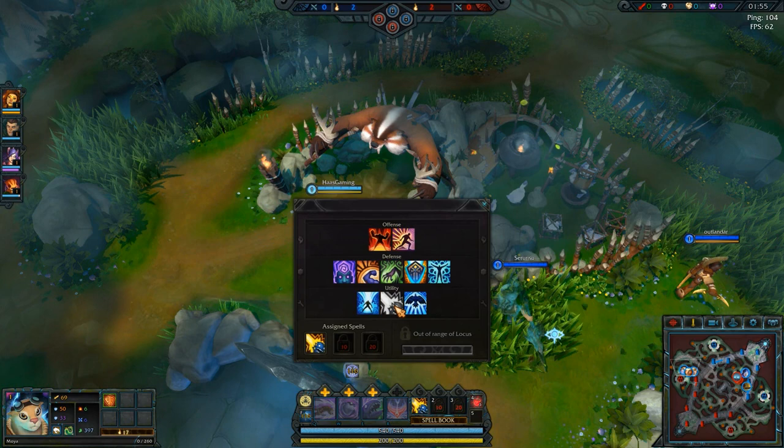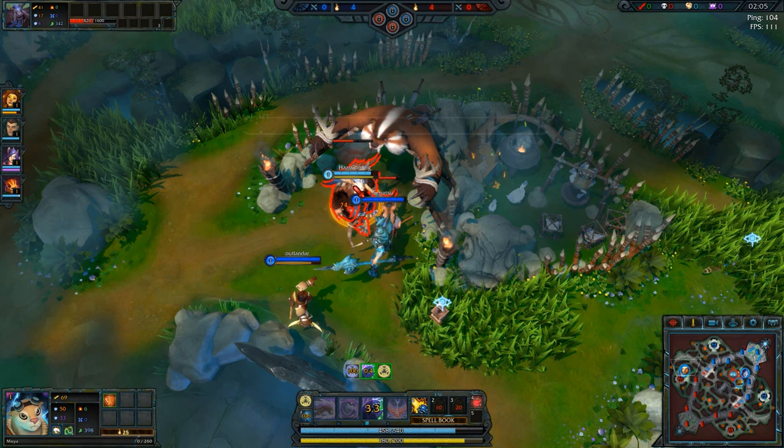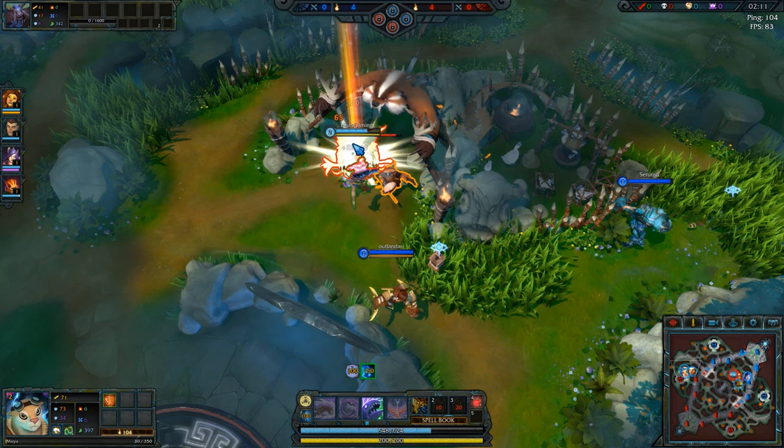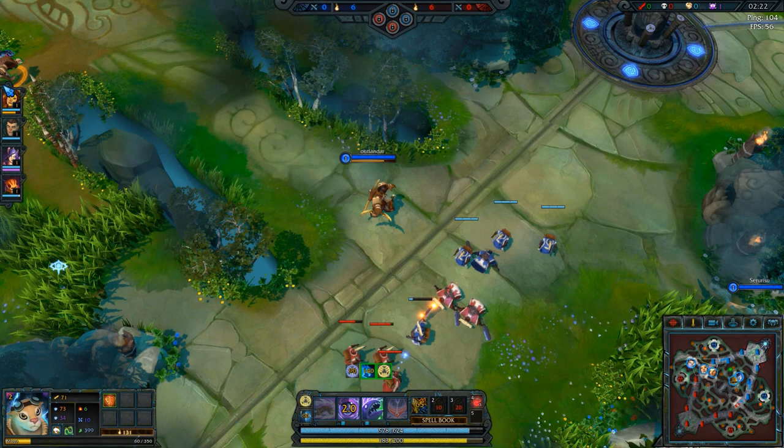I picked Vanquish here as a spell — it basically allows me to nuke creeps down rather quickly and make sure I get the last hit on them, so you jungle quicker. I pick the third ability for a lot of sustain. We are of course playing Moya — Moya is a very good jungler, or hunter as it's called in Dawn Gate.